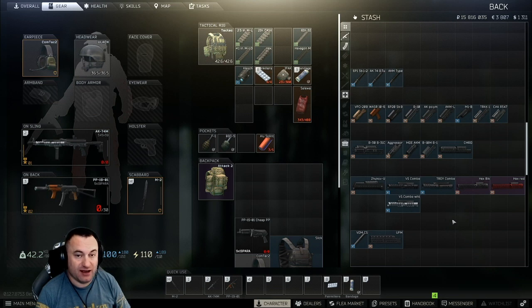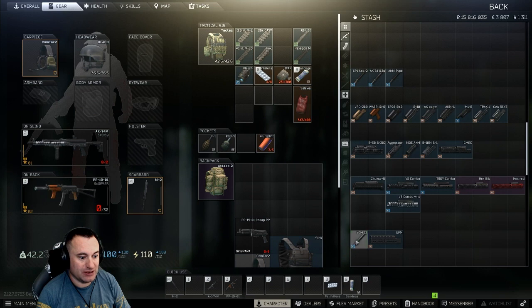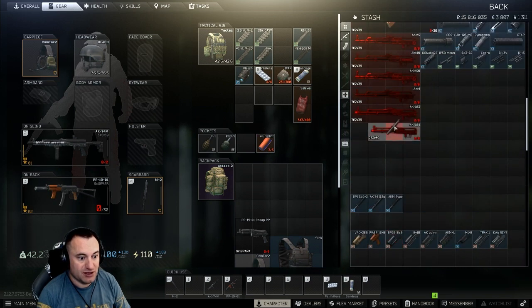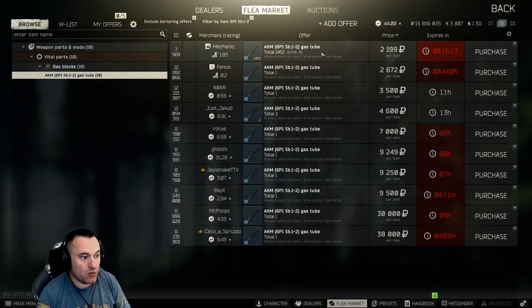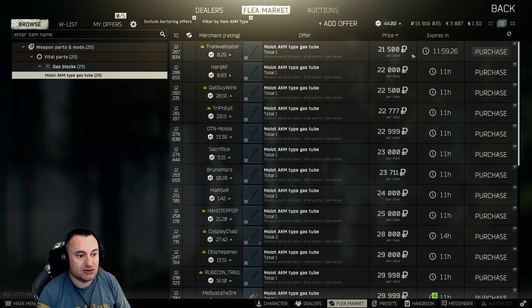Gas tubes and hand guards are kind of one-to-one with each other so we go through them together. The four gas tubes available are the Kiba Arms, the 6P1, the AK-74, and the AKM type - all of these work with all hand guards and on all the AKs. The only exception is you can't put the Kiba Arms on the AK-104. As for the others, there's no real reason to buy the last two - no stat difference - so just use the 6P1.